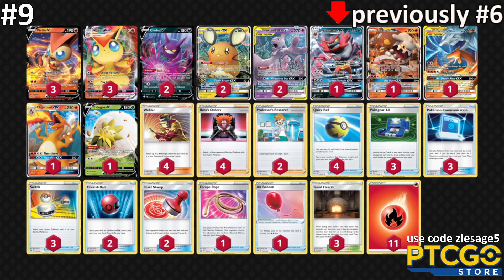Victini's Max Victory attack preys on V and VMAX Pokémon. For everything else you have Mewtwo, Mew GX, Heatran GX, Reshiram Charizard GX — it's a Welder-based deck. Four Welder and four Boss can be a little awkward, and you'll need Reset Stamp for comeback potential. This deck has a bit of an identity crisis right now. I once thought it would be the best deck in format, but I'd be surprised to see it make top five.